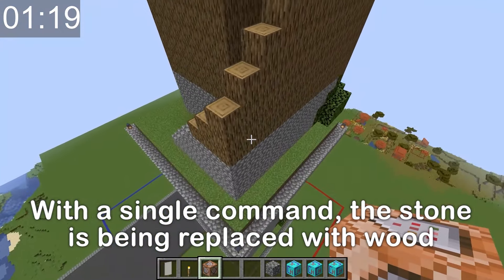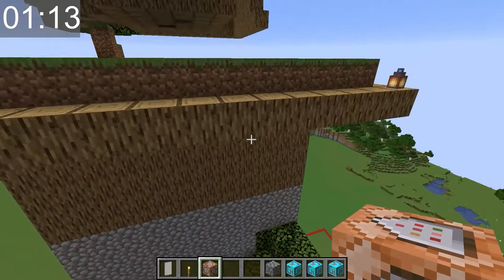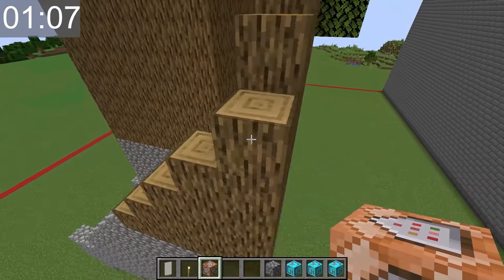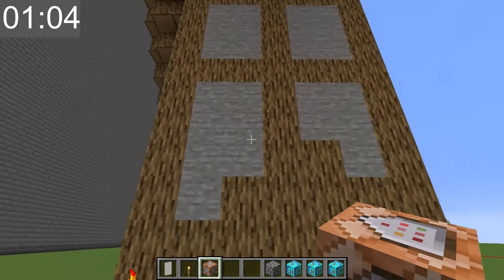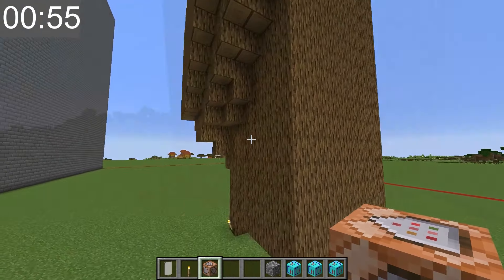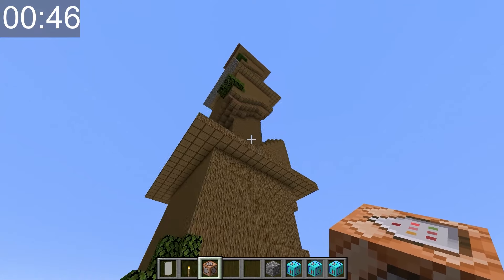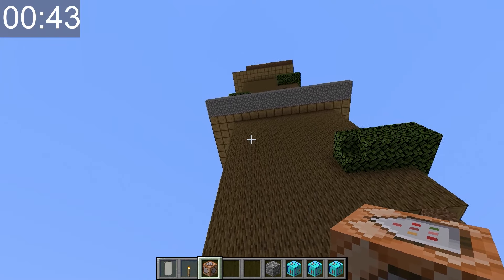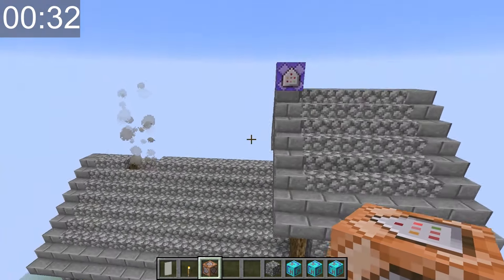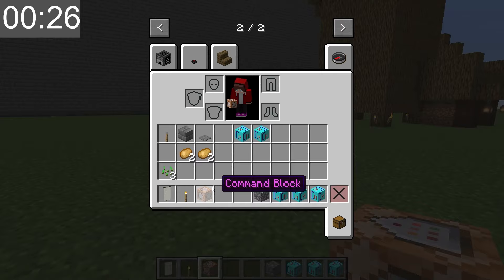My command block is turning the entire tower into wood — the cobblestone is being replaced with wood. It looks like a natural tree! I can't believe how realistic this turned out. I've erased all the stone for my tree house. This is the best creation I've made all day. Now my tree house is complete. I wonder if Mikey will finally catch on to my cheat device.